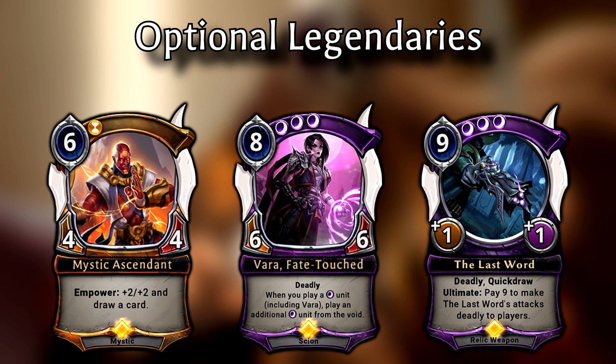Let's talk about Mystic Ascendant first. This is a 6-power 4/4 unit requiring 1 time influence to play. When Empower is activated, he gets +2/+2 and you draw a card. There are arguments you could make for this card to be an essential legendary for Xenan, but I wanted to play it safe. That said, I haven't seen a Xenan Control deck that didn't run this card. Time and Shadow don't really have much in terms of pure card advantage, so this is really the best option Xenan has for a card draw engine. The fact that Ascendant buffs himself means he doubles as a game-ending threat if not dealt with. Every Xenan list I've seen runs 4 copies, so that's the amount I'd recommend. He's also used in other decks running time, making Ascendant a good investment.